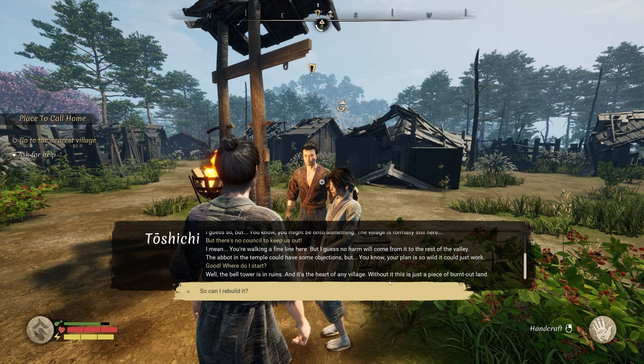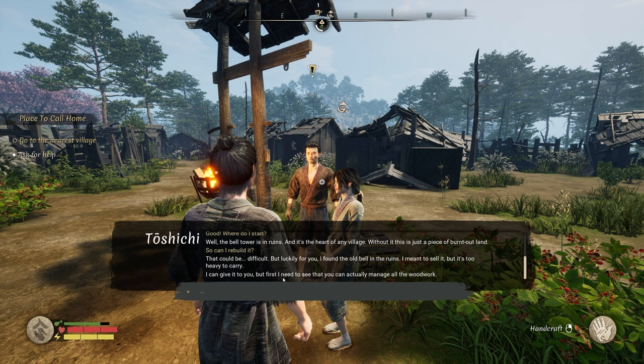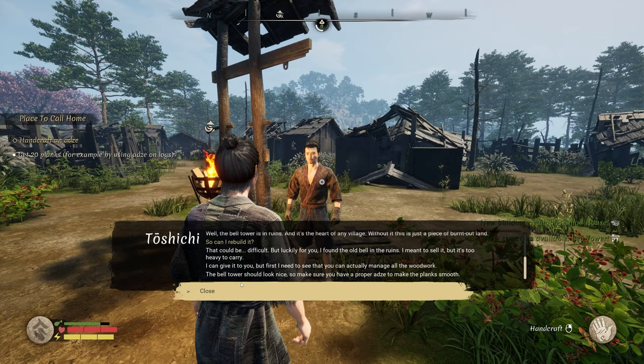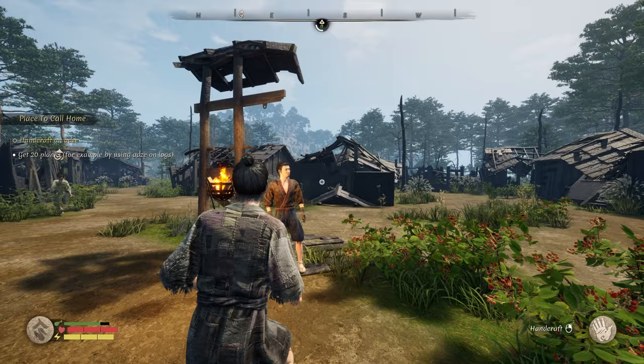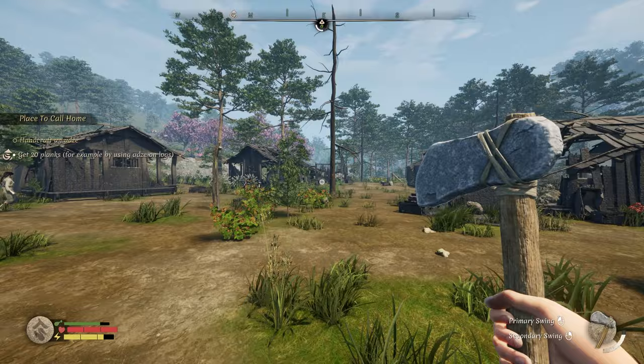Good — where do I start? The bell tower is in ruins, and it's the heart of any village. Without it, this is just a piece of burnt-out land. He found the old bell in the ruins — he meant to sell it, but it's too heavy to carry. He'll give it to us, but first we need to prove we can manage the woodwork. The bell tower should look nice, so make sure we have a proper adze to make the planks smooth. All right, so we have to get planks.